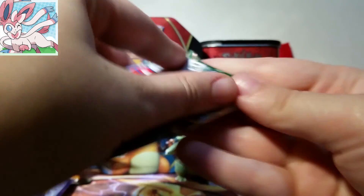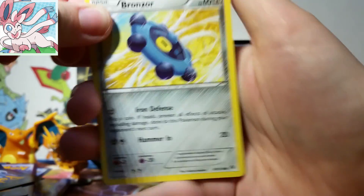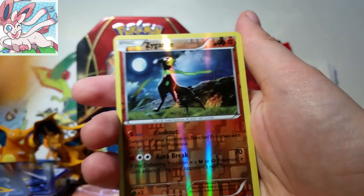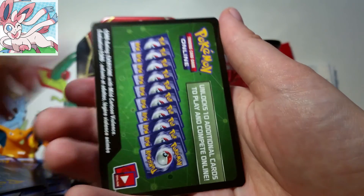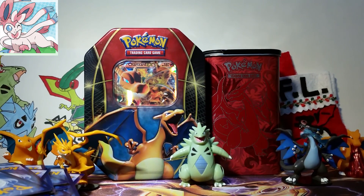Okay, last Lugia Break pack — let's see what we get here. I'm going so fast that I'm knocking things over in the background. Alright, so we have our Bronzor, all this cool stuff, lots of Carbink in this box. Oh, a Zygarde Reverse — that's really cool. And then our rare is a Bronzong. Oh well, still very cool. And my arm is hurting. We were going so fast. Okay, let's go on to the next chapter.